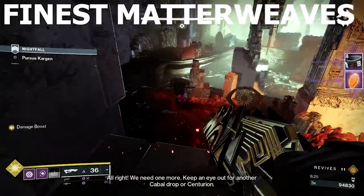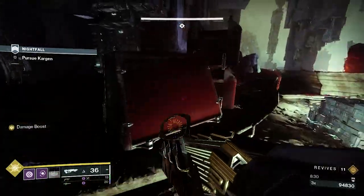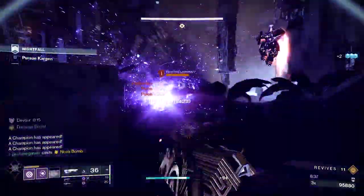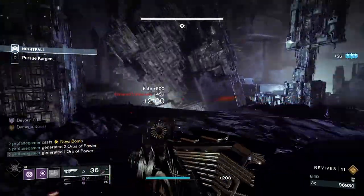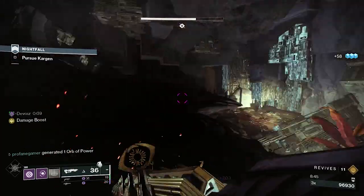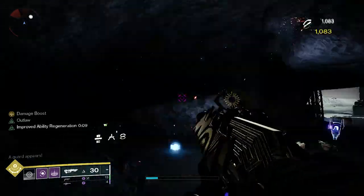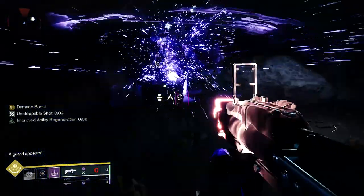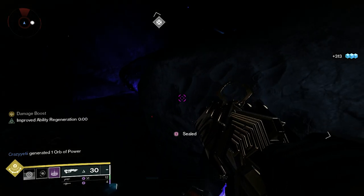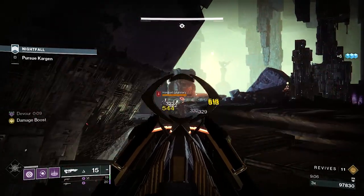The next method to obtaining cores will be through consuming Finest Matterweaves. Finest Matterweaves can be obtained by dismantling legendary and exotic gear. After activating a Finest Matterweave, you have a chance at spawning an enhancement core when defeating a major or a boss. The best way to farm enhancement cores with Finest Matterweaves will be heading to the moon and locating a hive ruined chest. Shoot the wrong symbol and a hive knight will appear. Defeat the knight for a chance at an enhancement core. You can rinse and repeat the process, but keep in mind you'll need to pop a new Finest Matterweave each time a core does drop from the knight.